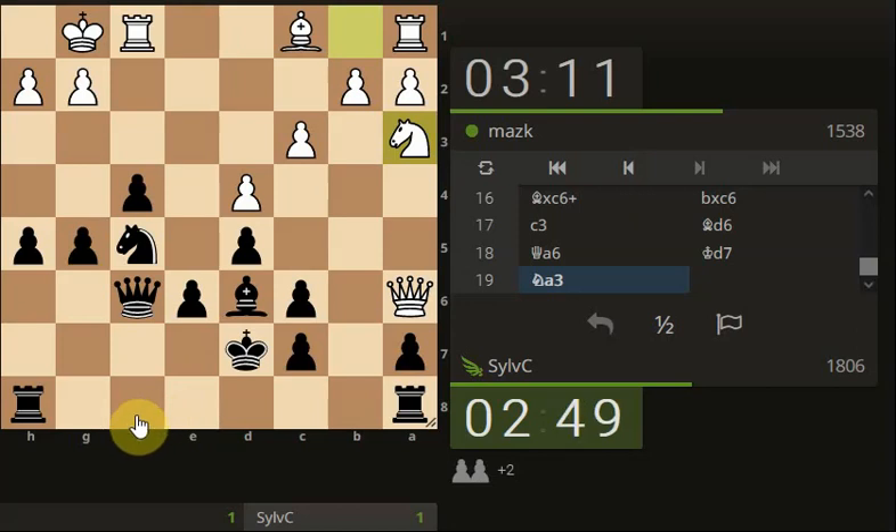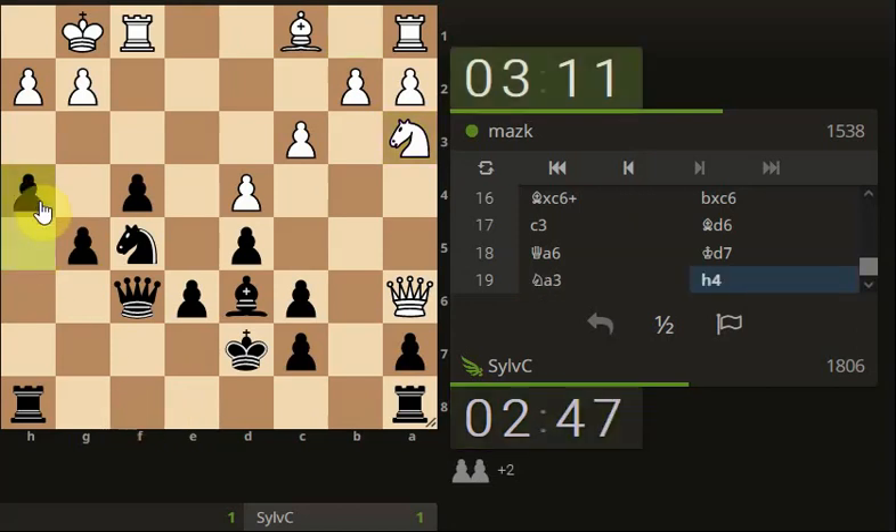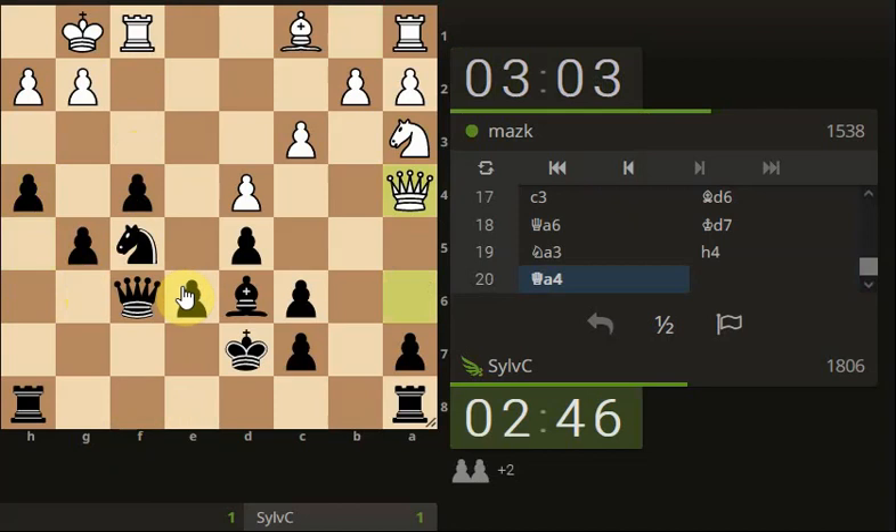They're like lightning. Let's pressure the king - all his pieces are on the other side of the board. His king's home alone. Come on, come on, come on. I think he's realised that his king's home alone. Let's just keep pressing.